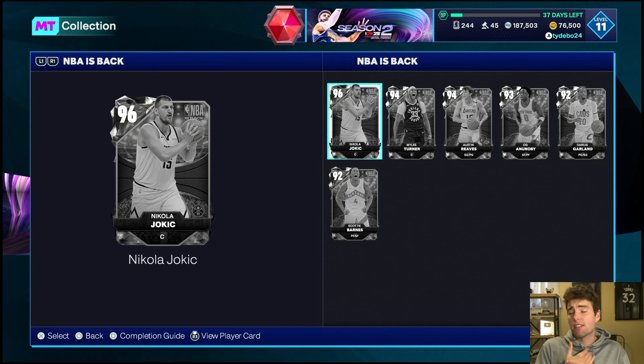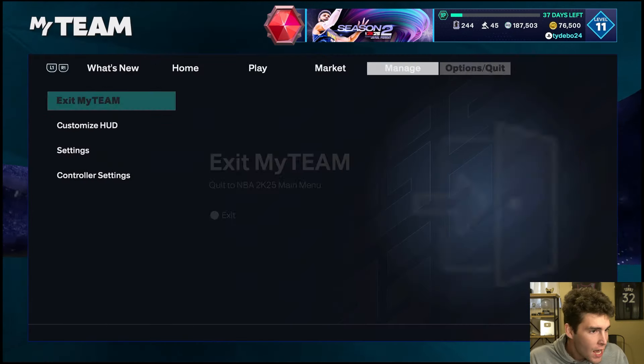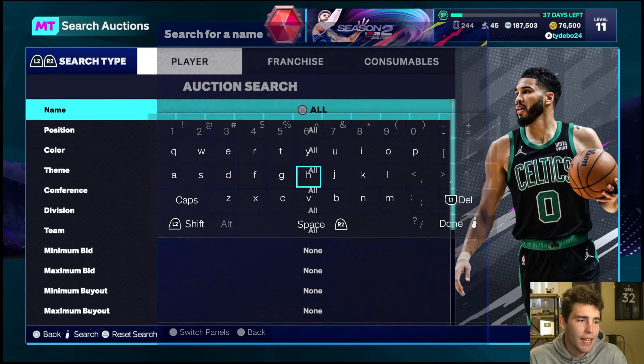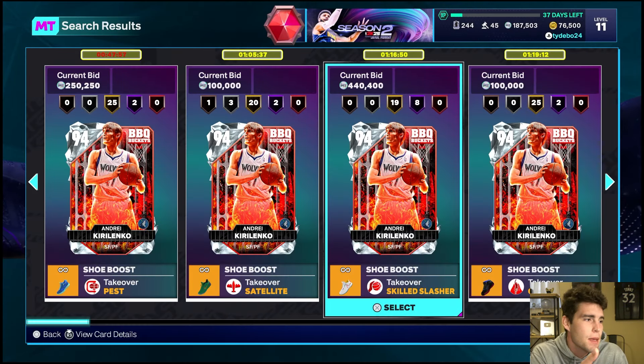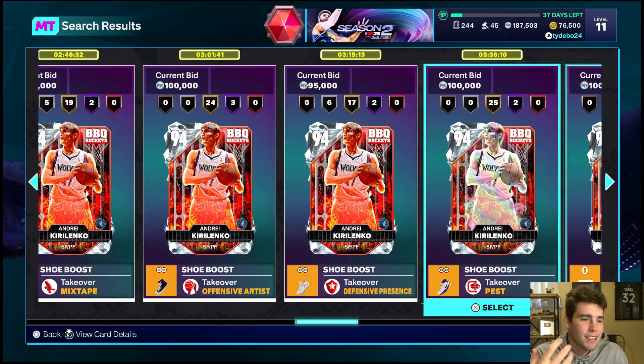I do want to start off this video by saying this: right now on MyTeam, it's hard because a lot of the really good cards are super expensive. For myself, I saved up like over a million MT and people were really mad about it — like, why do you not spend your MT? My answer to that would be, I had all these free cards like Terry Cummings, Tim Duncan, Ronnie Cycli. Why would I spend 100,000 or 200,000 coins on Andre Kirilenko to barely be better than Tobias Harris? I'm not just going to spend coins to spend coins.